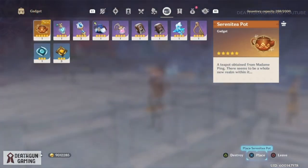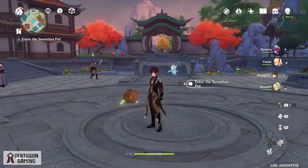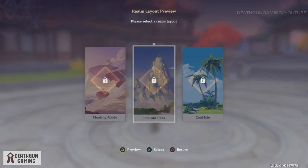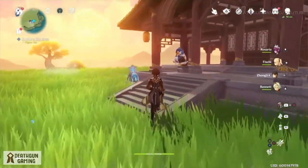This is where things get interesting because you will have the ability to choose the style of your world to start off. You will place down your Serenitea Pot like you just saw and you will go into it — it will look just like this, and it will ask you to pick one of these. Sadly, there is no actual preview where you can go inside and check how the area looks.